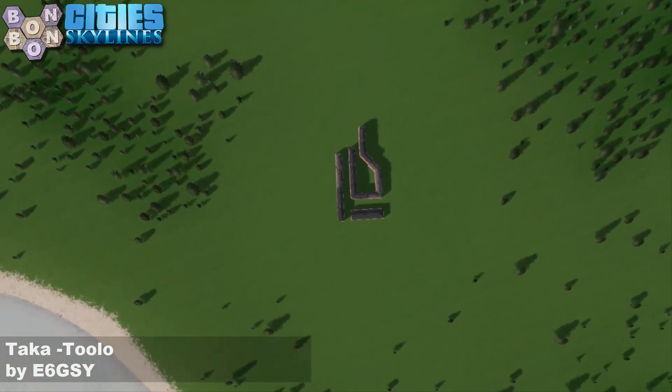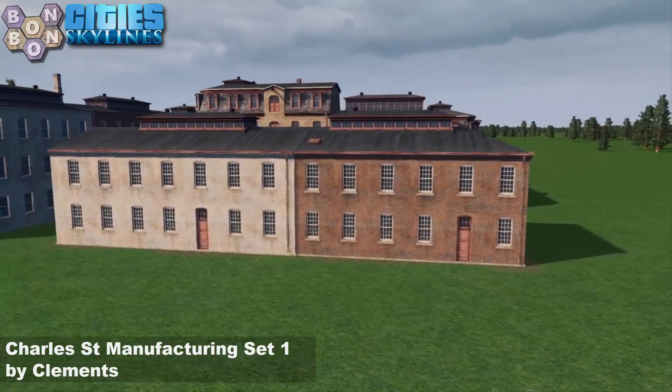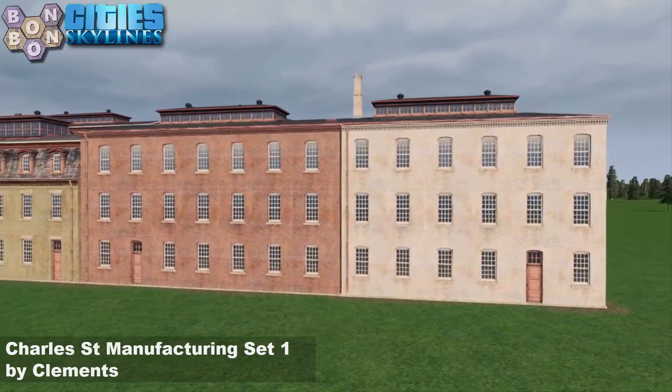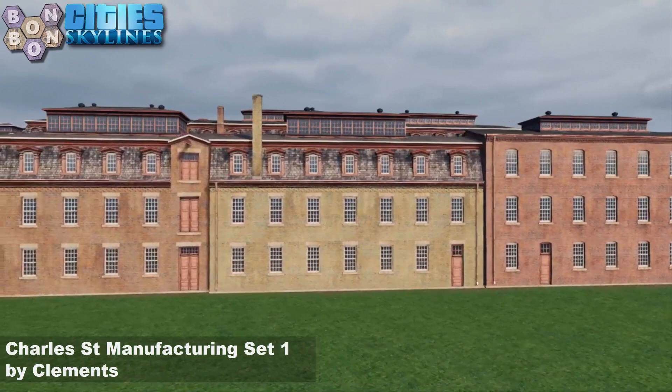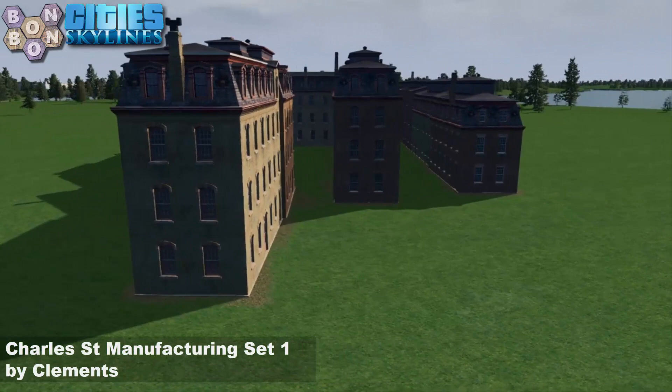Today's asset of the day is the Charles Street Manufacturing Set One by Clements. Each and every single building you see here is a different building within the set - you get a middle one and end pieces you can put on each end, different shapes and different sizes. You can create whatever shape or design you like. Clements, this is amazing work, absolutely amazing.